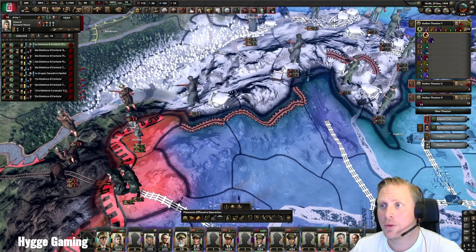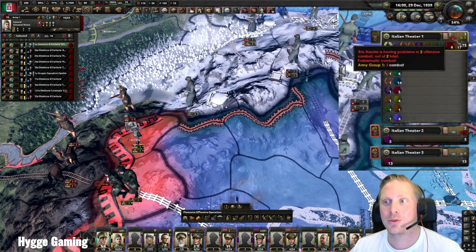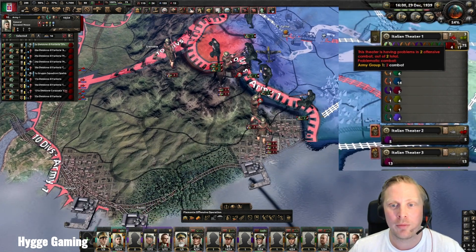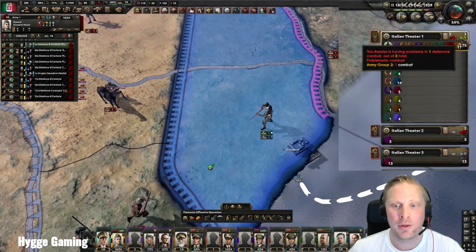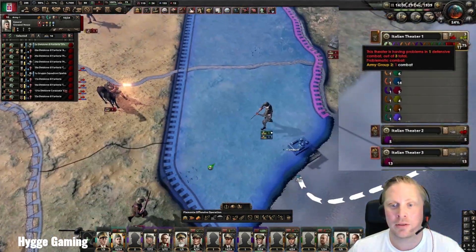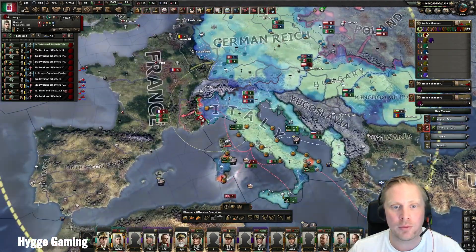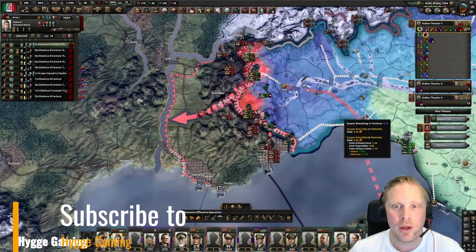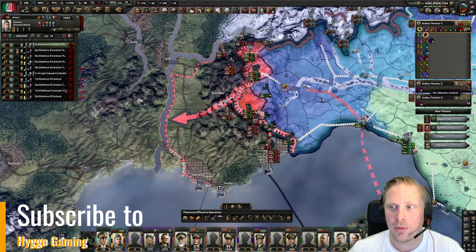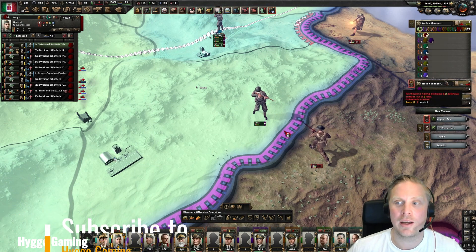Another thing you can look at is here — how the front is going. You can see we have two offensive actions with problems in both, and three defensive combats where two are going fine and one is okay. When you're playing just a small front you can zoom in and see what's happening, but if you have a lot of fronts you can always see what's happening just by the colors of these icons.